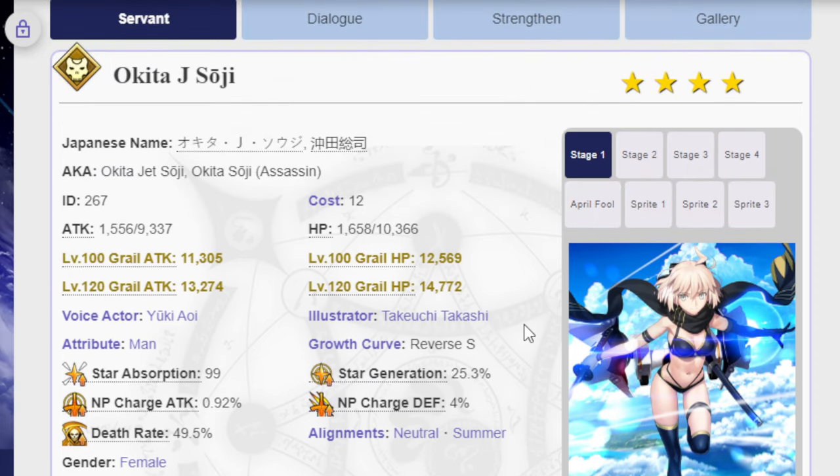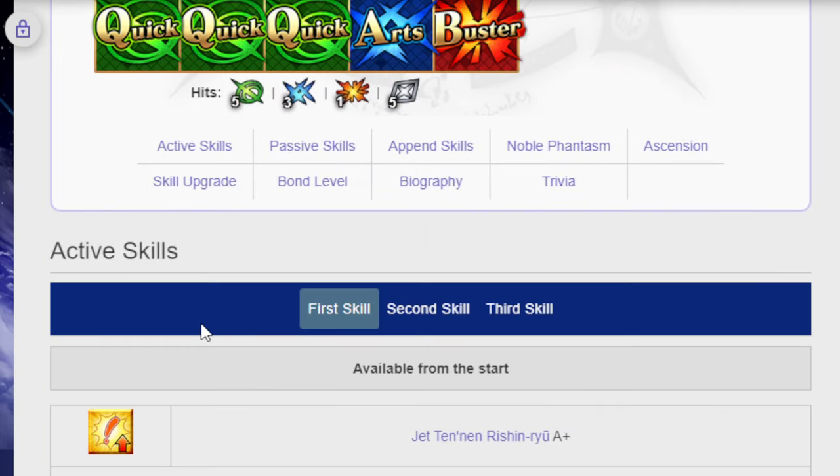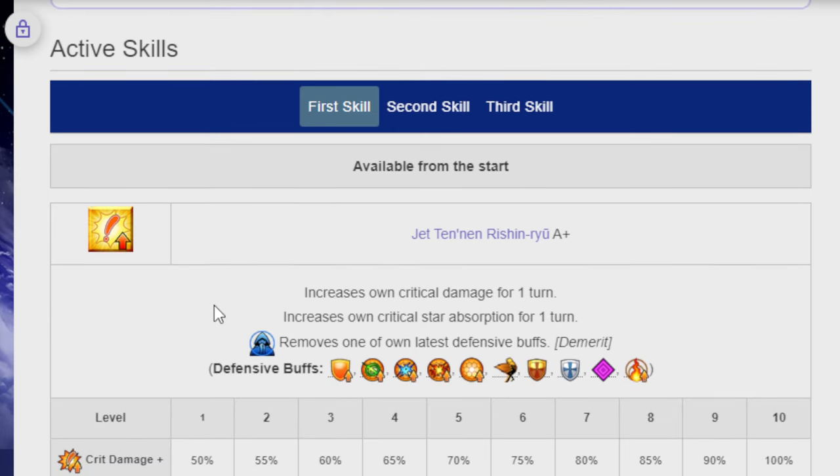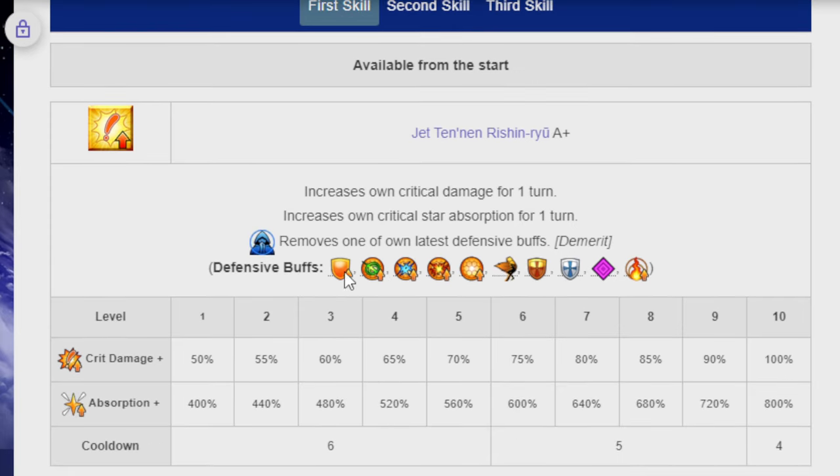In stages 1 to 2 she's considered a levitating unit, but not on the third. Her first active skill, the Jet Tenren Rishin Ryo A+, increases own crit damage for a single turn and increases crit star absorption for one turn, then removes one of your own latest defensive buffs — that is a demerit. Anything that is going to keep you alive, she removes it. Best to use this skill before giving her any defensive buff. Crit damage up is 100%, absorption is 800%, cooldown of 4.